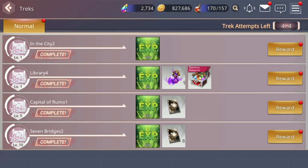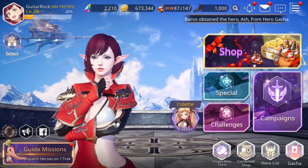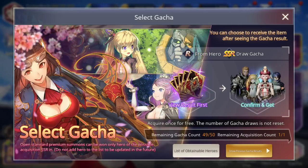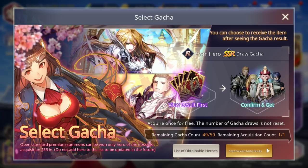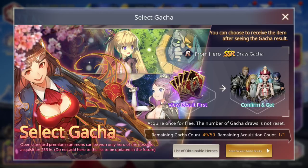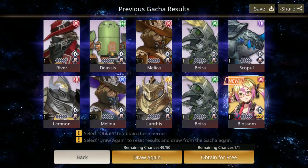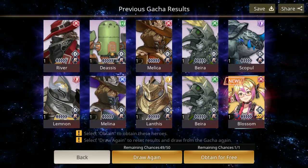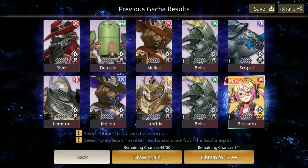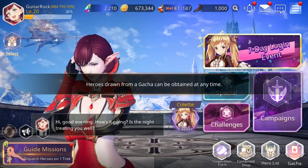There's this select button here — when you click it, it says 'Select Gacha.' You can choose to receive the item after seeing the gacha result, from R to SSR. Confirm and get — view result first, acquire once for free. The number of gacha draws is not reset. There's an opt-in for free — remaining chances one out of one. You can draw again basically until you get something you want, up to 50 times.